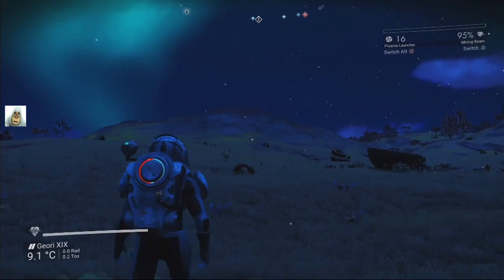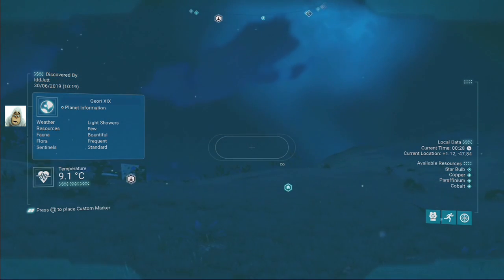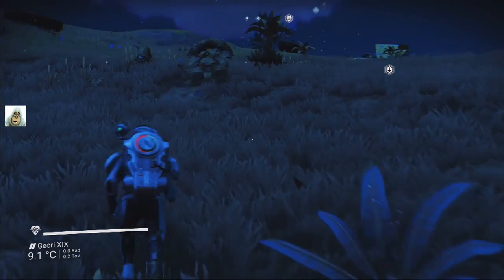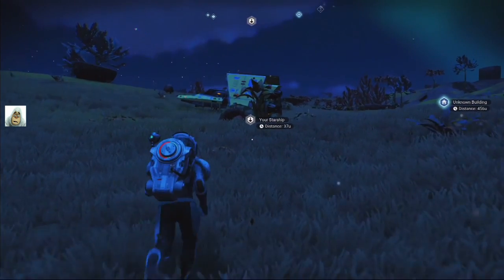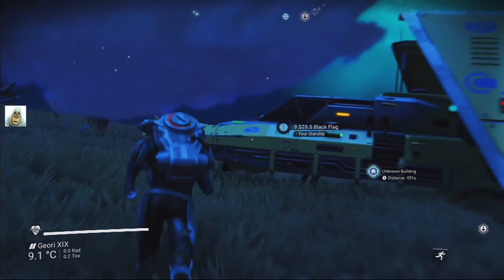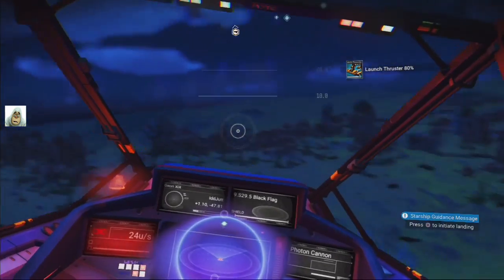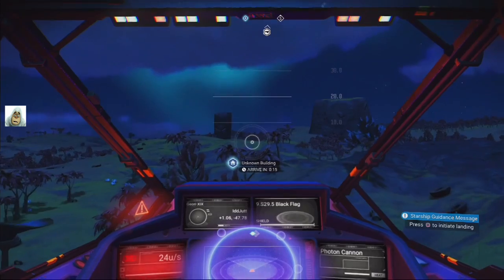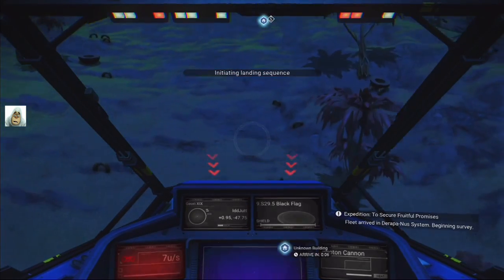Copper? We don't want copper. Paraffinium? And there's a building — that's what we want, so we go there. I don't know why they didn't show up in the first scan. Bloody red cactus there, missed that one. Never mind. Obviously not much here then, just a shop.